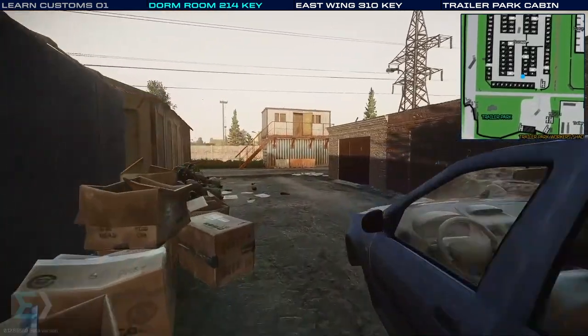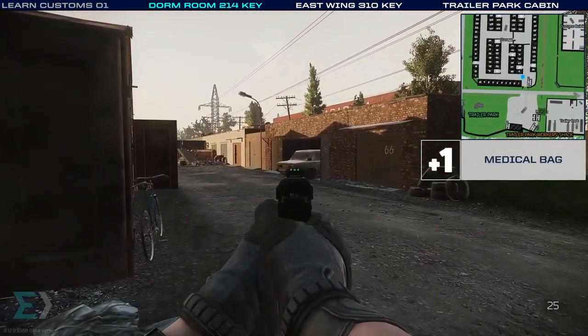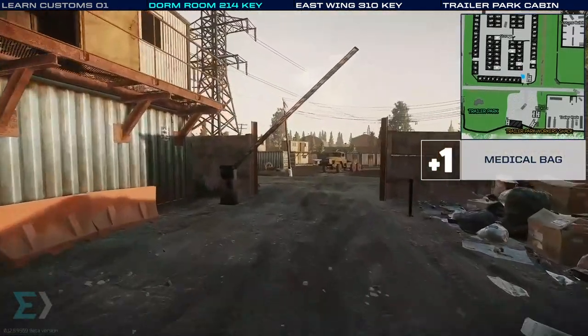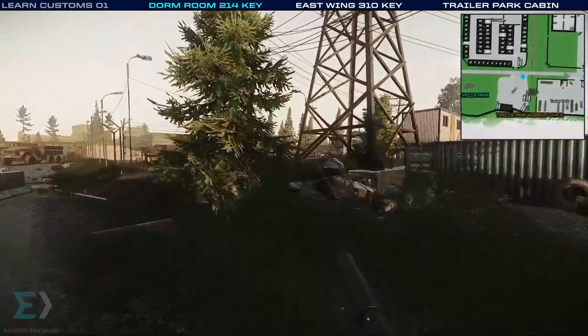We'll take a left at the end. Before we leave the containers, I want to point out this car off to the right. Inside the trunk there's a loose loot spawn as well as a medical bag. These are great for finding random meds, as well as the saluas that you'll need for Therapist early on.